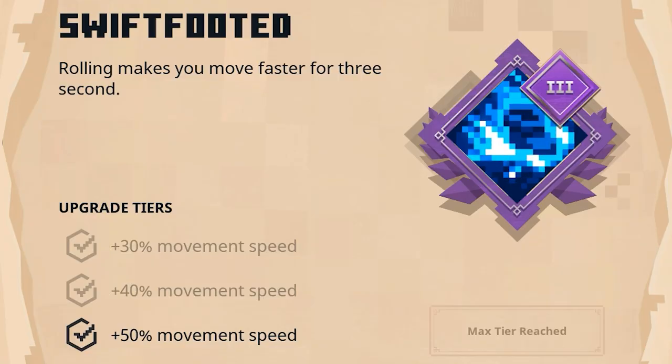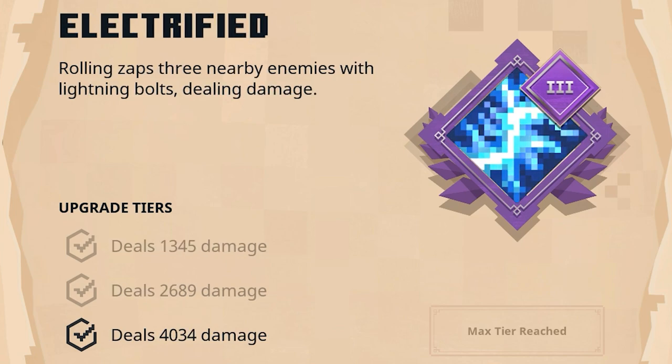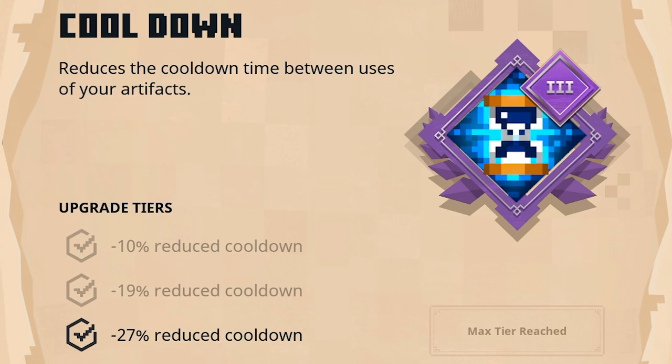The rolls on this Ghost Kindler aren't fantastic, but if you have to choose one, a Swift-footed enchantment will make you roll faster for 3 seconds and at level 3 it will give you a plus 50% movement speed, which is a lot. Another awesome enchantment to experiment with is Acrobat — it reduces the cooldown between your rolls, and at tier 3 it will reduce the cooldown by 45%. Since we're focusing on rolling enchantments, I think Electrified will also be pretty cool — rolling zaps three nearby enemies with lightning bolts dealing 4,034 damage, which is actually a lot. And if you get Cooldown, it reduces the cooldown between artifact uses by 27% at tier 3, so you can make a speedrun piece of armor out of this one.